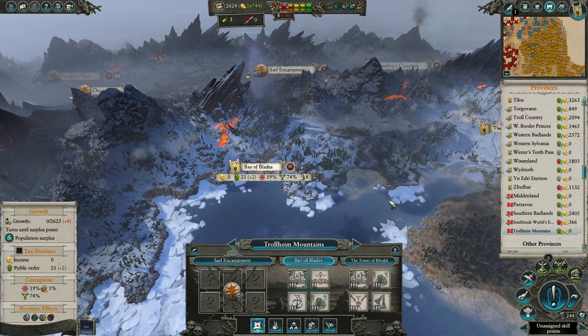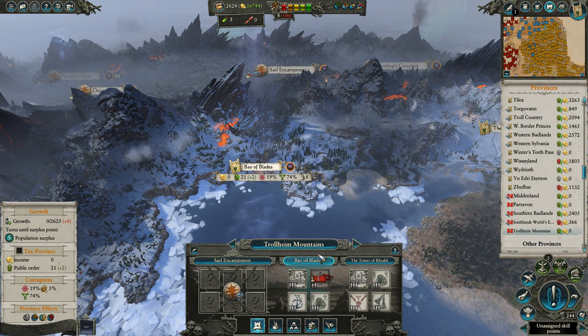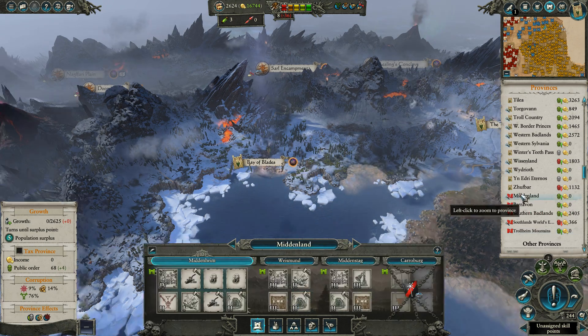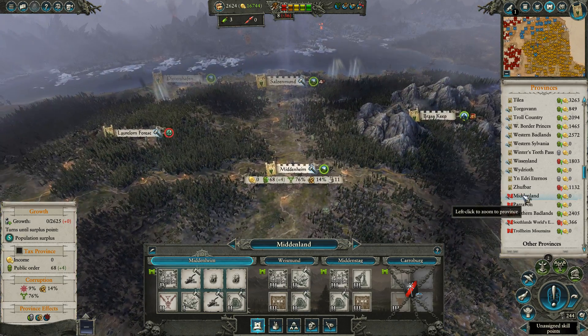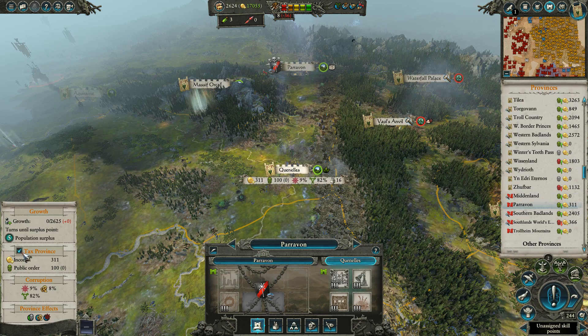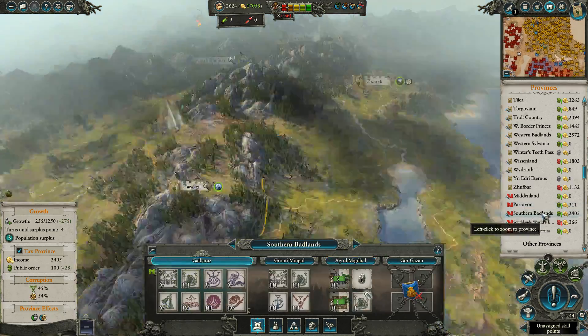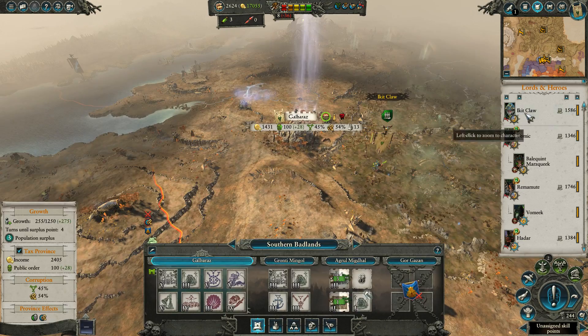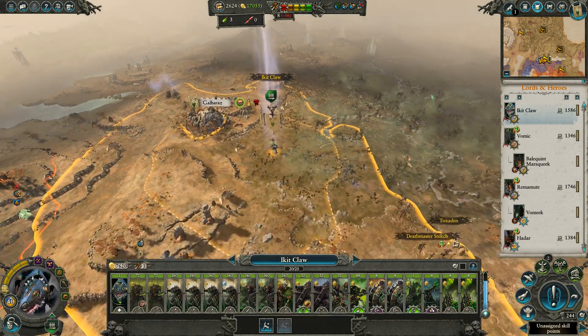The Bay of Blades and the Tower of Crack — we're fine? We could be better in the sense that we could have enough public order to turn on taxation, but we're holding. Midland — we don't control Karaberg but we're fine otherwise. Paravon is Paravon. Southern Badlands, we're working on it. I think we're ready to actually do the combats of the turn.